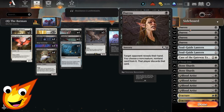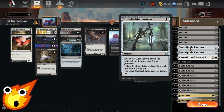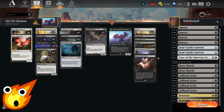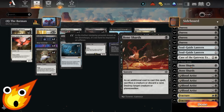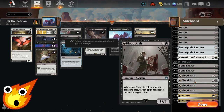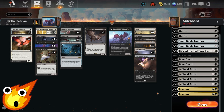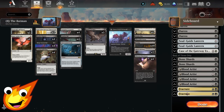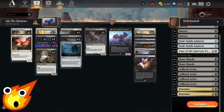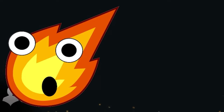For the sideboard: Duress is great for picking off key cards against Control and Combo decks early. We have a Bajookabog in the main, but Soulguide Lantern adds redundant graveyard hate. An extra copy of Case of the Gateway Express gives more removal. Bone Shards lets us discard or sacrifice Leering Onlookers for max value. Blood Artists help stabilize against aggro through life gain and drain. And finally, two copies of Fracture serve as catch-all removal for Artifacts, Enchantments, or Planeswalkers. The number one question is: can this janky group of bat creatures pull off a victory in Historic? There's only one way to find out!